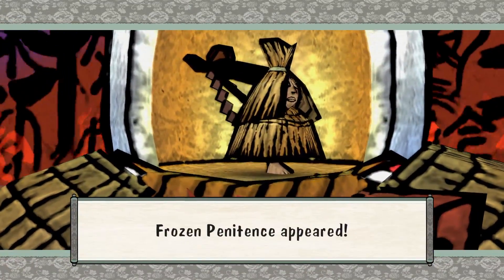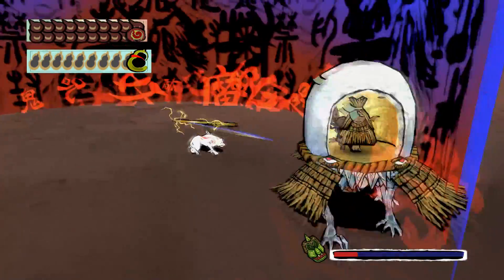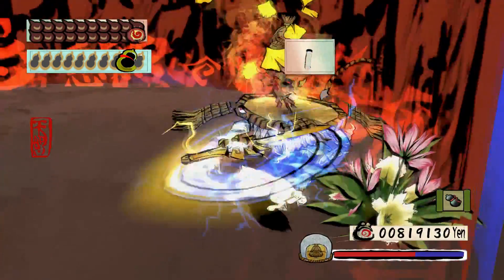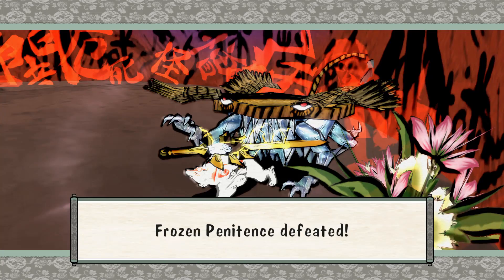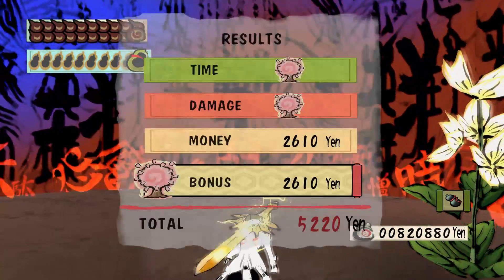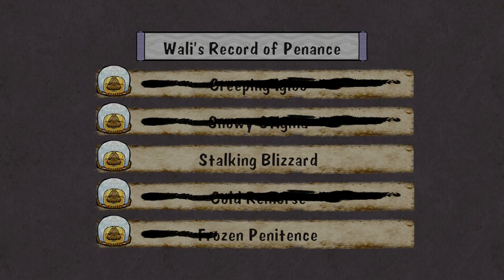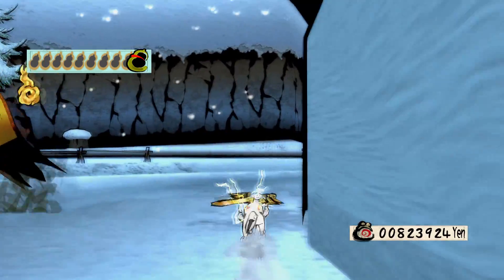Finally found another one of them: Frozen Penitence. Unfortunately he's also out on the ice, as you saw from the map. That shouldn't be any more difficult to take out than his brethren. Down he goes — Frozen Penitence defeated. That one took me a while to find. There's still one more to take care of: Stalking Blizzard. I don't know if he's going to be good at hiding from me.